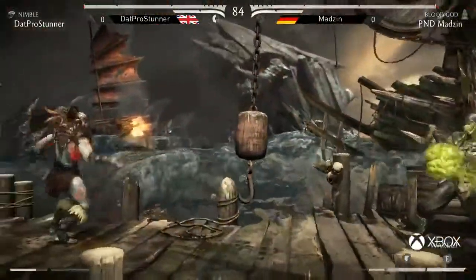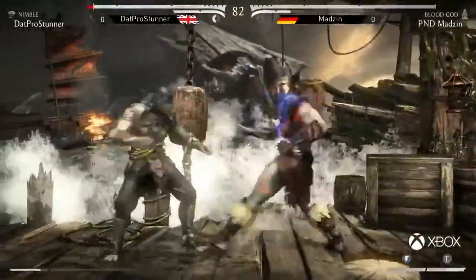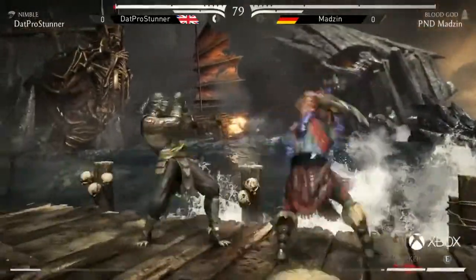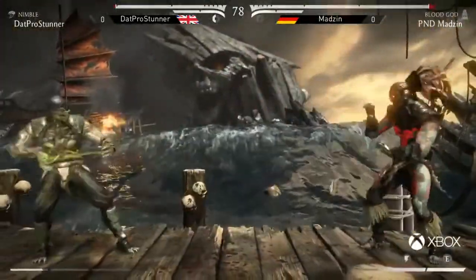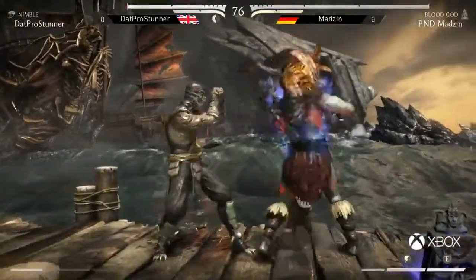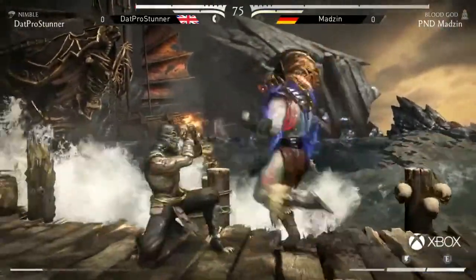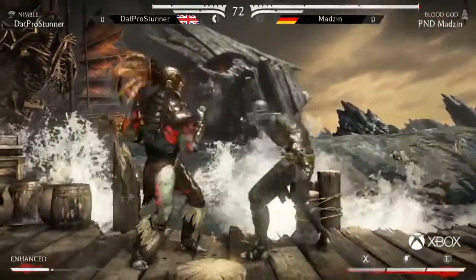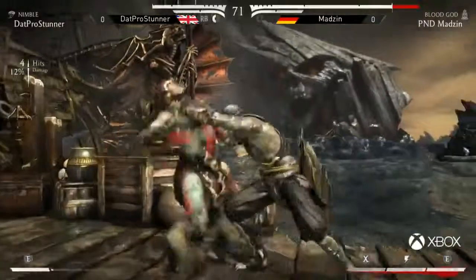Goes for the plus frames. Reads the throw. Goes for a down 2 punish, gets himself out of the corner, but does whiff the jump in punch. Stunner has no armor for reversals — it's all plus. Madzin making really good reads on the projectiles right now to just get cleanly over them. We know Kotal Kahn has a good jump in as well. The plus frames of Kotal Kahn — consistently reading the projectiles as often as he is takes a lot of patience.